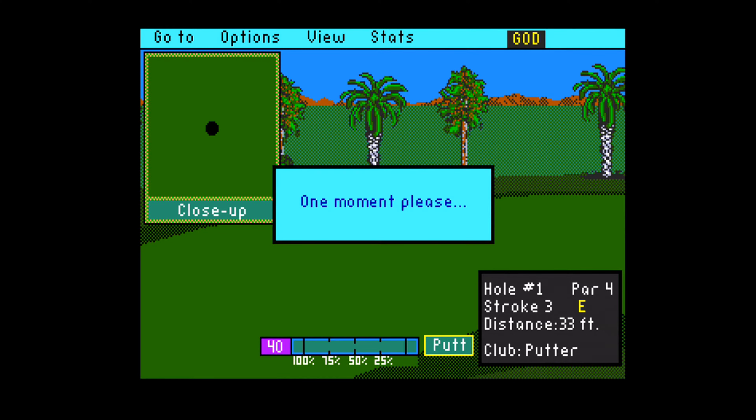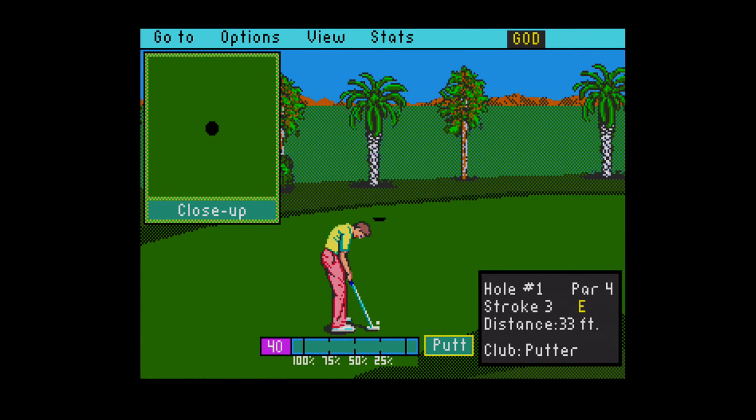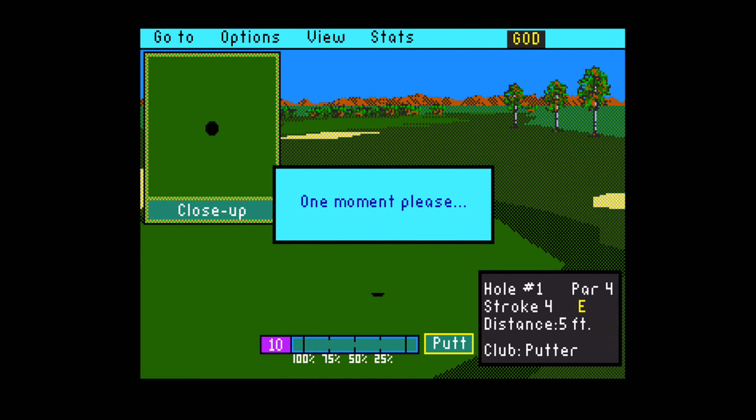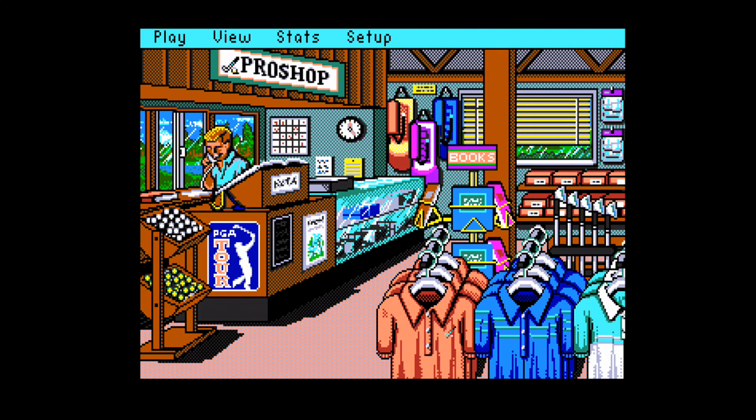Overall I thought this game was presented above average — transition screens and character animation were fair. The power bar makes sense and is easy to use overall. Putting is something that is either done well or not done well at all in early golf games like this, but I'd say the putting works in this one. They lay out the grid before your putt and the power bar makes sense according to distance from the hole. The sound and music certainly show their age but the clubhouse makes up for anything below average. You can also practice at both the driving range and the practice screen.